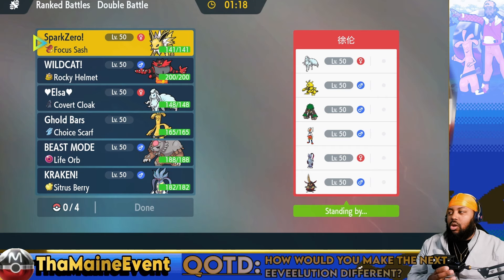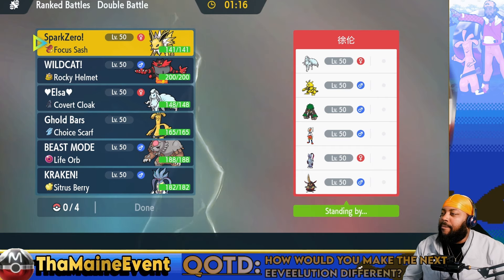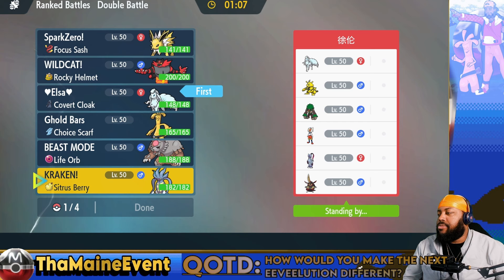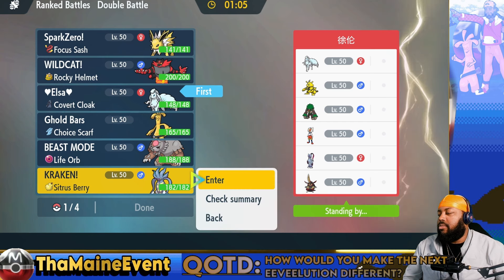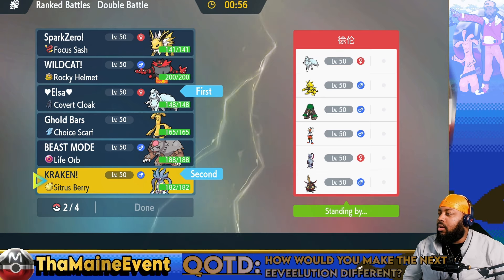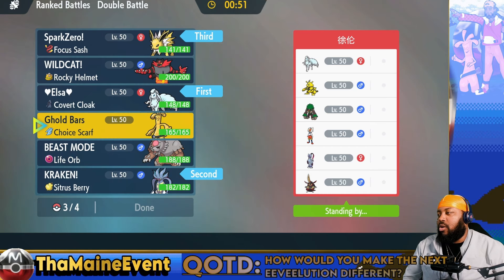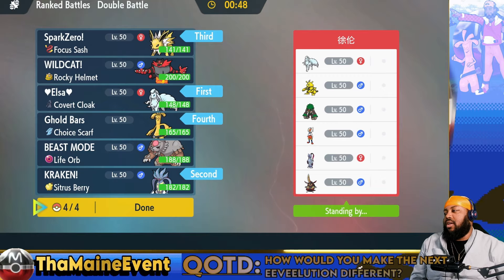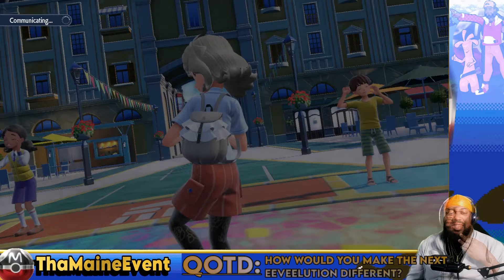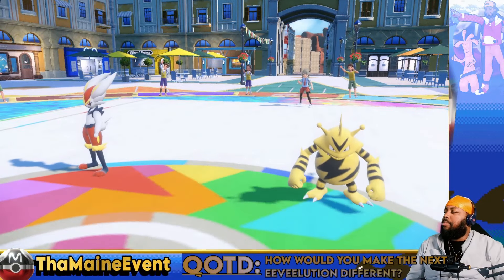I think my best bet here is to go with the Trick Room stuff. If I can get up a veil and then a Trick Room, or I can get up a Superpower right away - with a veil they won't be able to kill me. I'll bring all the meme stuff and leave Ursaluna and Incineroar at home. They lead Buzz and... interesting.